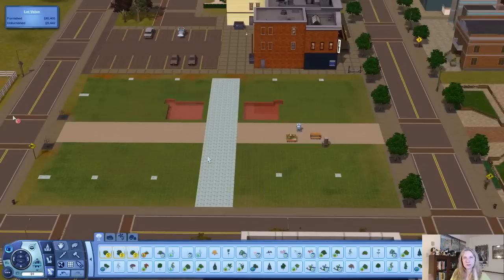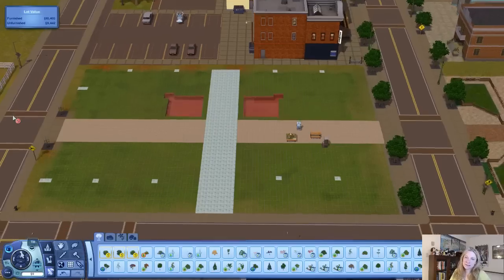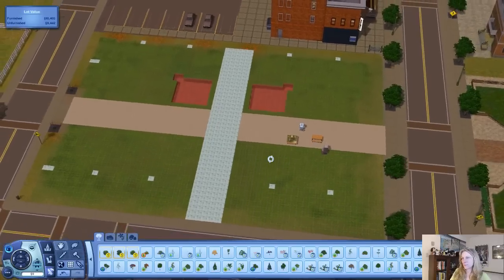This one — when I started counting out from the center, I counted in from each end and counted in from that end. This is actually one square more narrow than this one. I don't think that's going to matter too much. I mean, that's the size of the lot. It is what it is.